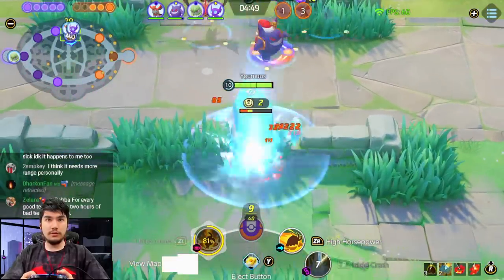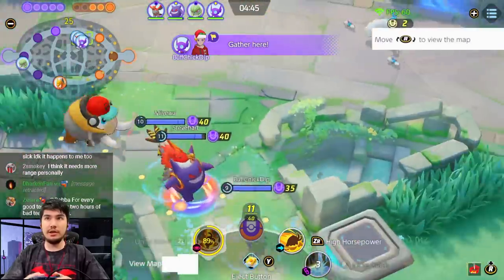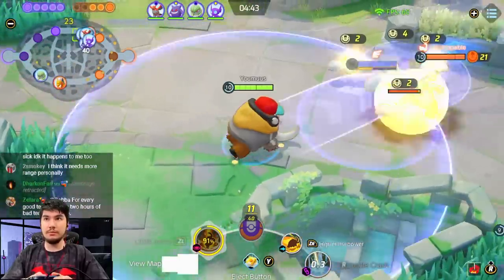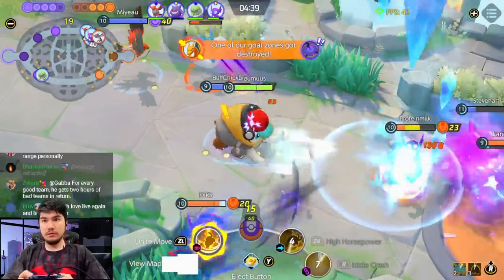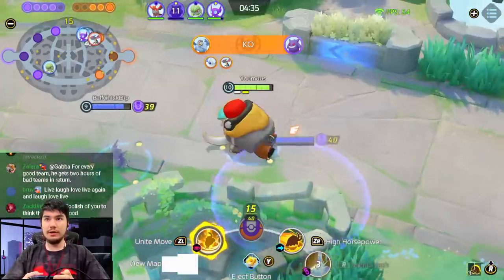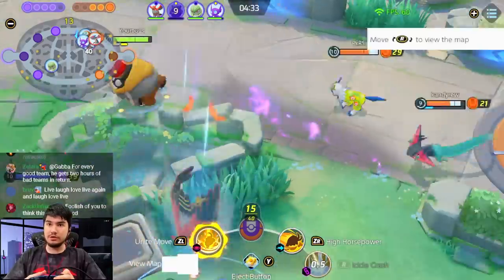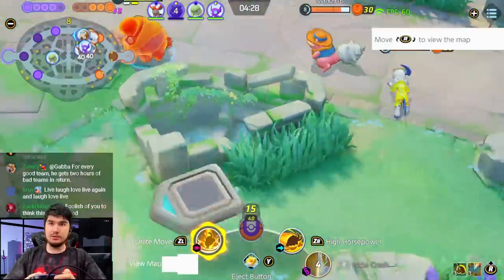I'll get my Unite here. I'm at 90% and I get another Unite here. Their Bees are up too. Big Icicle there? Gengar kind of goes down. Do a little bit of poke damage with Icicles.